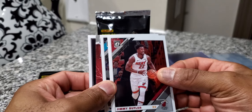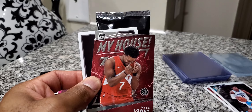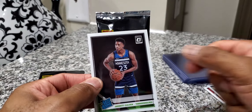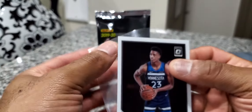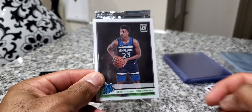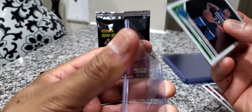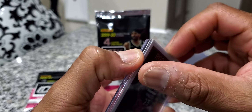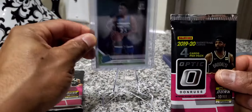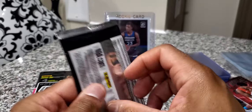In pack number one, we got Jimmy — Jimmy Buckets. By chance, I don't really know, but look, we'll leave him. We got our first rookie in there as well. Let's check out the next pack.